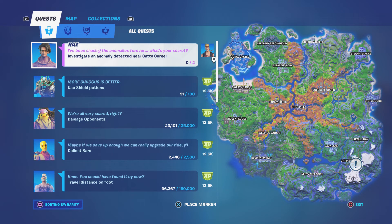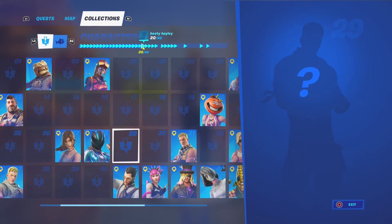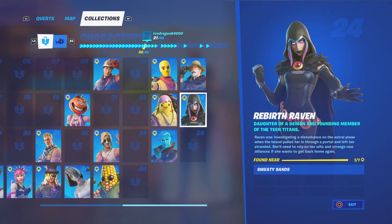It counts as an Epic quest, though I don't think you get XP for it. Anyway, before we get to it, let me show how many characters I've collected — I'm trying to fill them all up and doing good so far. Raven is right near Sweaty Sands. Her description reads: daughter of a demon and founding member of the Teen Titans, Raven was investigating a disturbance on the astral plane when Dylan pulled her in through a portal and left her stranded. She'll need to rely on her wits and strange new alliances to get back home.